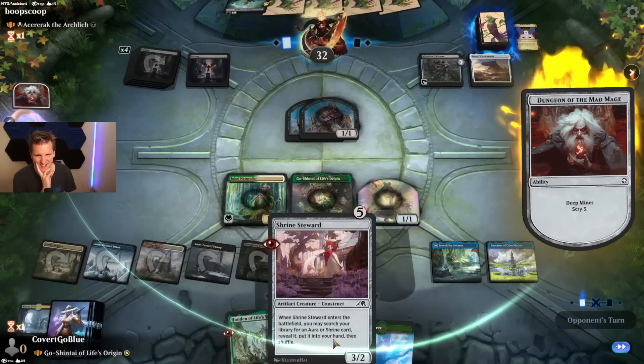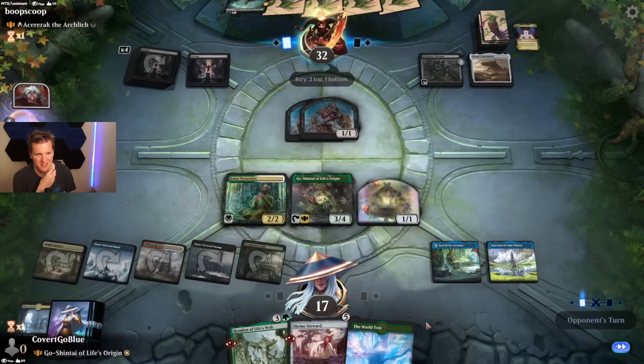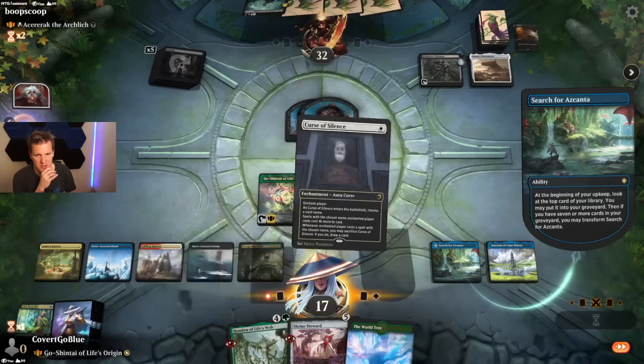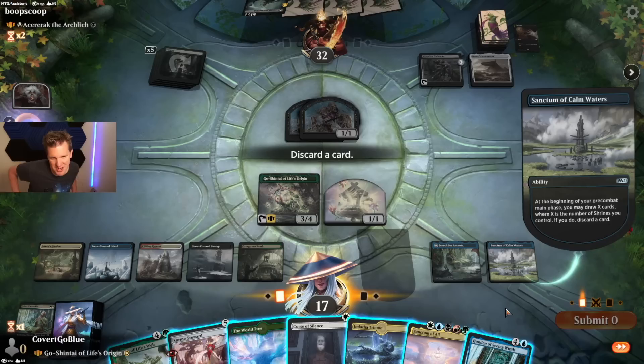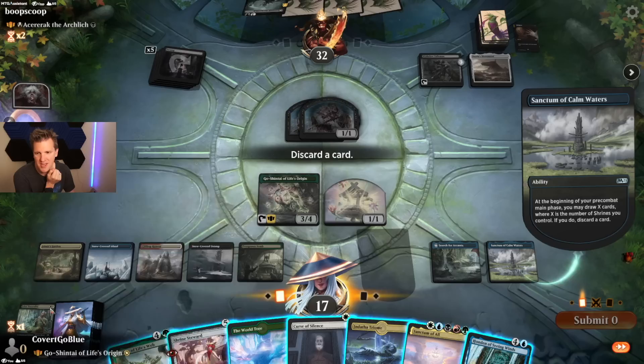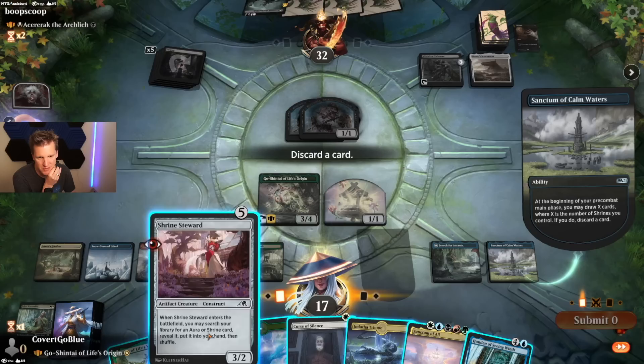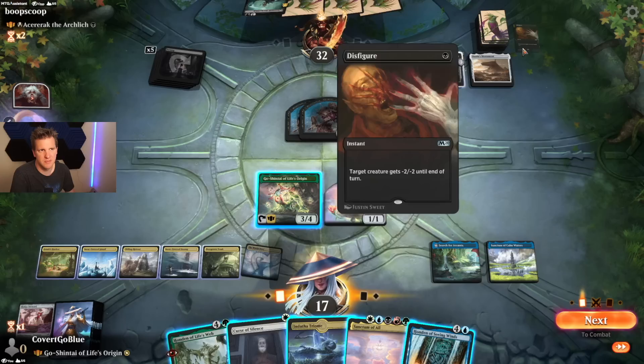Deep Mine — scry three next turn, they basically get a huge play and there's nothing I can really do. Oh, that's really good — maybe I can do something. Draw three, but none of them are untapped. I was really hoping to slam that Curse of Silence. Can I just get back my Elspeth Conquers Death? Red, black, green, blue, white — yes I can. That's pretty hype. Next turn Deep Mines — it's really unfortunate that land was tapped. Didn't think enough.